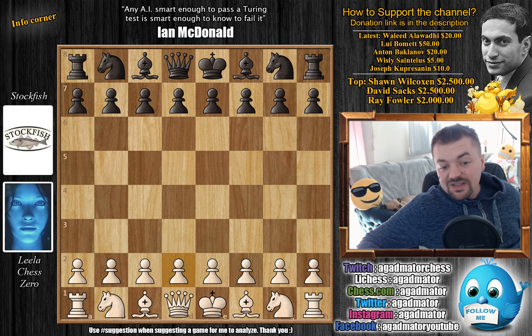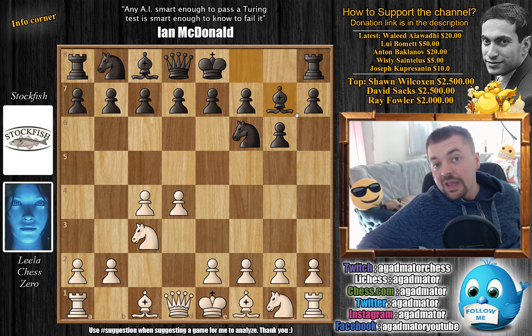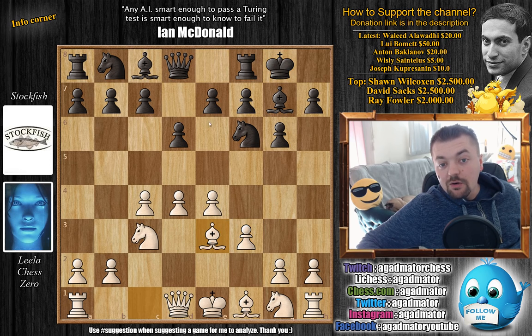Leela has the white pieces. We have d4, Knight to f6, c4, g6, Knight to c3, and as we already mentioned, the King's Indian defense is on the board. We have e4, d6 — this is the standard line — f3, the Samish variation now. We have castles, Bishop to e3, and now e5.